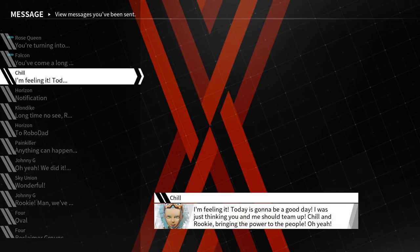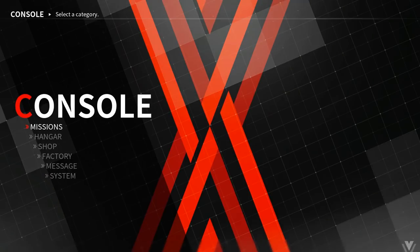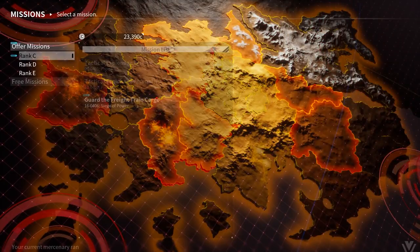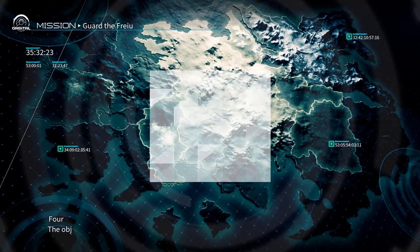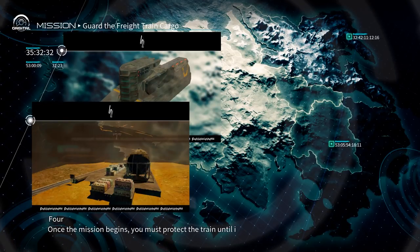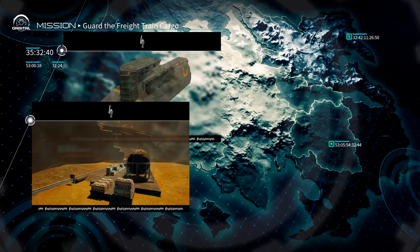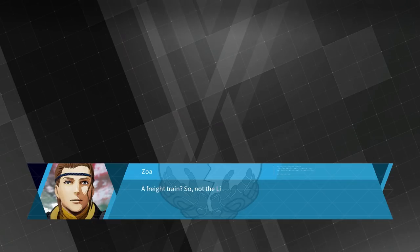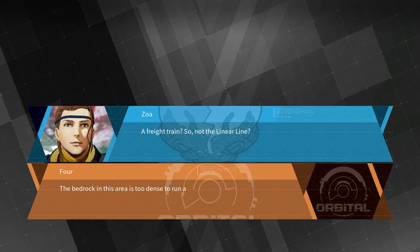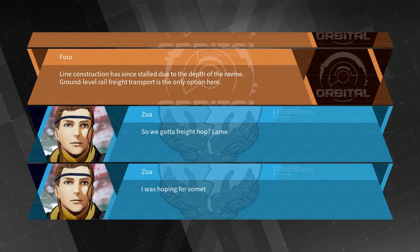I got some messages. I was doing free missions, and apparently doing free missions unlocks characters so they just join you. Anyway, that's enough management stuff — let's actually get on with this game. Offer missions, Rank C, guard the freight train cargo. Oh no. Mission briefing: the objective is to guard a freight train transporting valuable cargo through Sky Union's territory. Once the mission begins, you must protect the train until it reaches its destination. So we got a freight hop? Lame. I was hoping for something with a little more kick, personally.